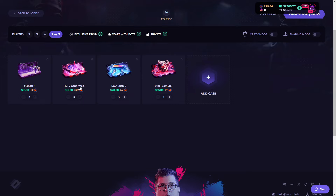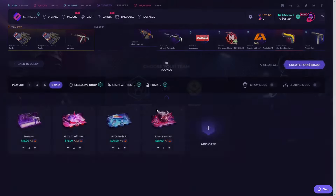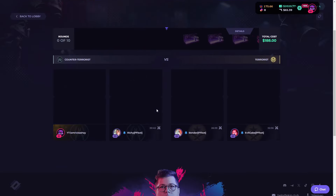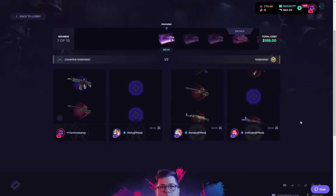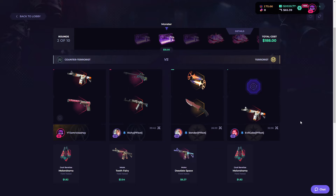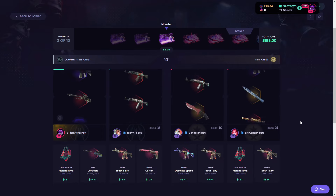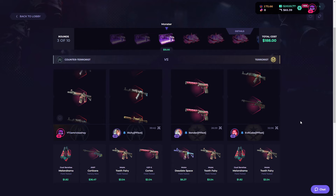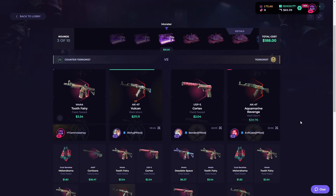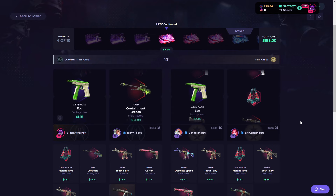For this next one I'm doing kind of cheap cases, but they actually pay pretty good. The HLTV is so good — I've hit the knife in that case so many times and it's a $16 case, it is actually ridiculous. The monster case is a bit hit or miss, I can't lie. $36... oh my god, a Falcon — $211 on the monster case. And a containment breach as well.